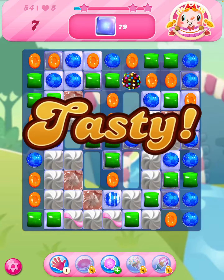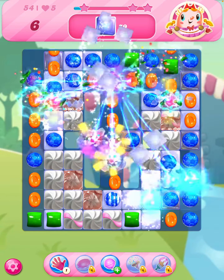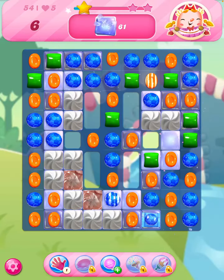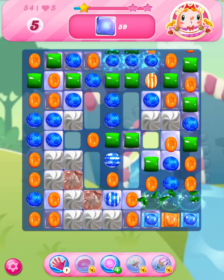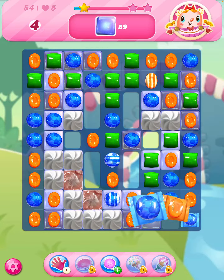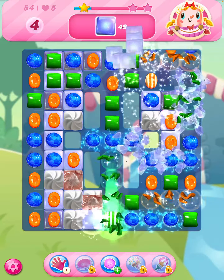Okay, now we can do orange or green. Let's go green. We can get two wrap candies there and create a double blast, so we'll do that. Let's set the striped one off as well, so we've got like a free mover on that one.